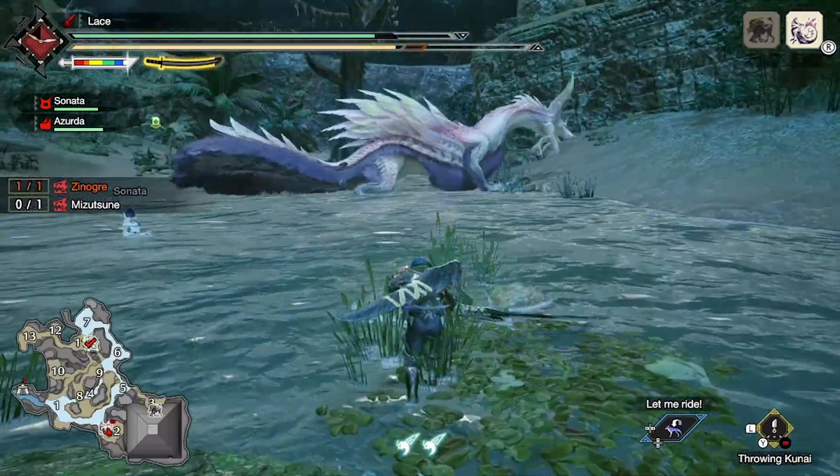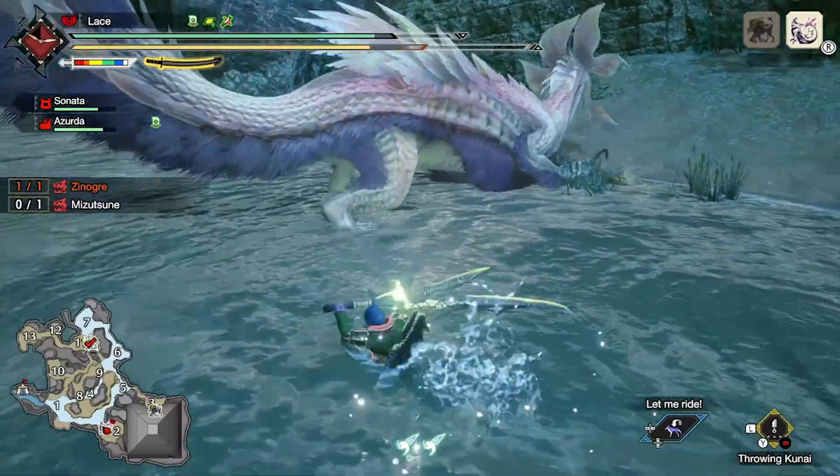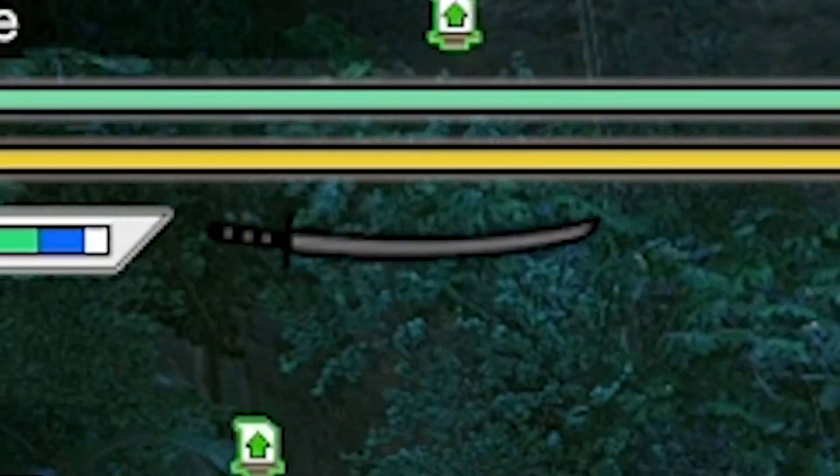Basically, the spirit gauge has four levels ranging from 0 to 3, and the current level is indicated by that outer meter. If you can't see it, you're at level 0.